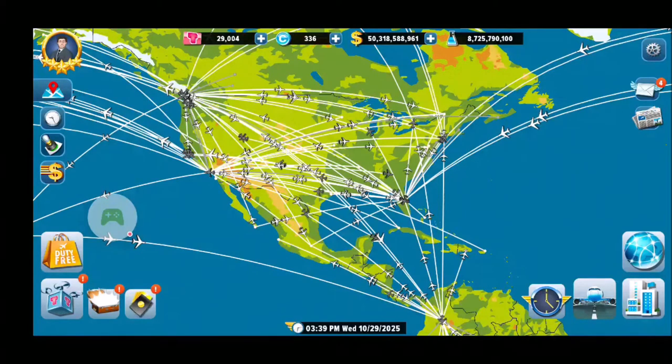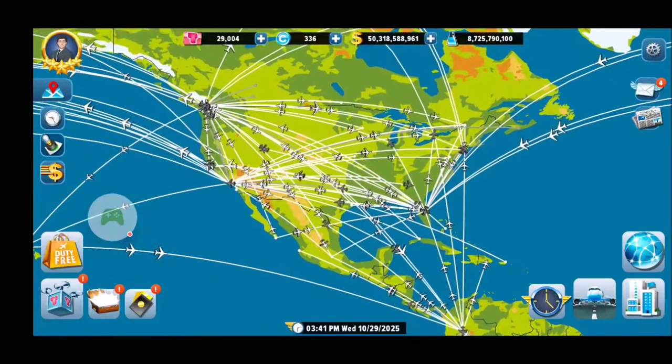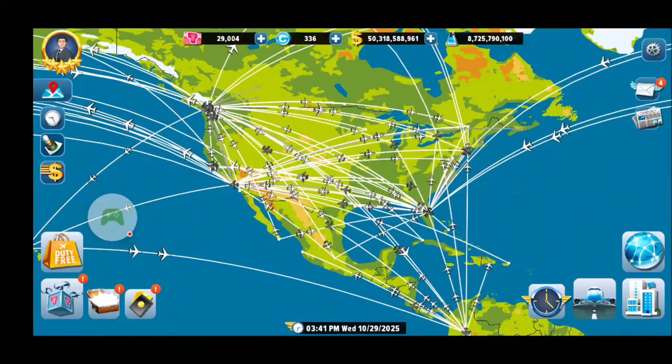Hey guys, welcome to Eduardo Larufla's Plane Airlines Manager Tycoon. Today I'll be sharing an experiment I'm planning to do to see what types of flights are the best — meaning which types of flights will give you the most profit from your hub. I'll be buying three new hubs, pretty similar-sized cities, and one hub will do long haul flights only, one medium haul only, and the last one short haul flights only.